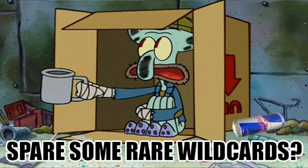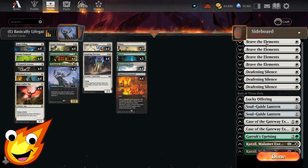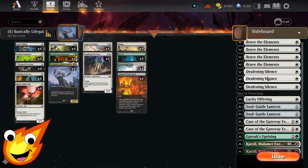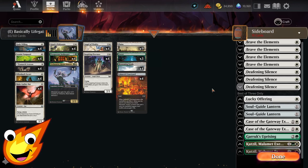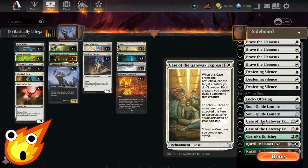Since this is a budget deck aimed at best-of-one, for best-of-three sideboard options you have: Brave the Elements for a go-wide strategy, giving all your white creatures protection from a color of your choice; Deafening Silence as your best option against combo and control decks; and Lucky Offering, which destroys an early-game enchantment or artifact and gains you some extra life to pump your creatures.